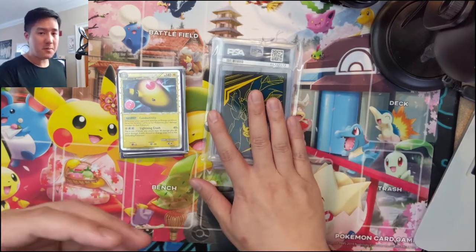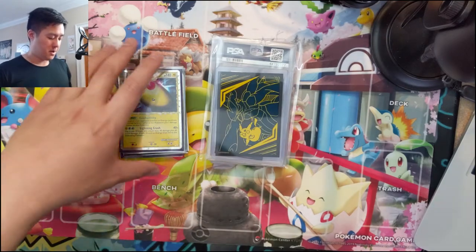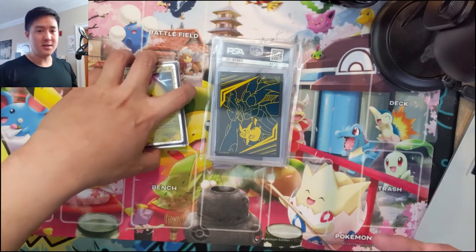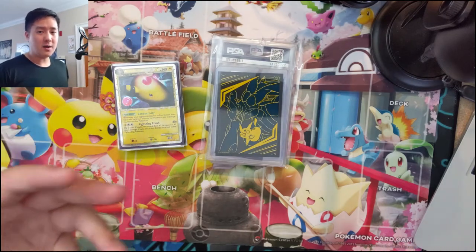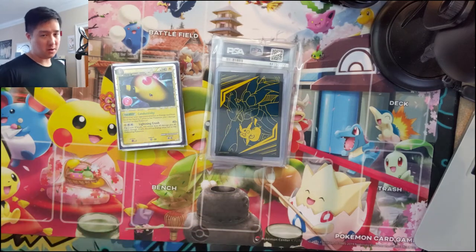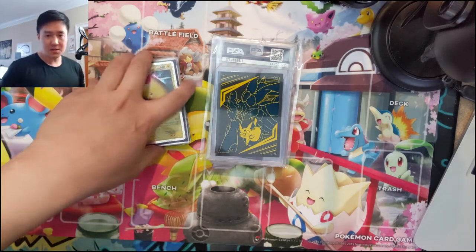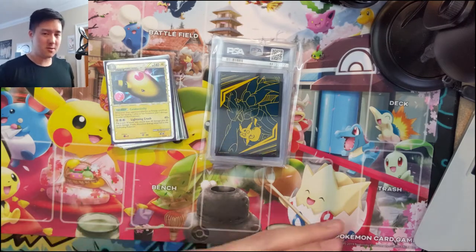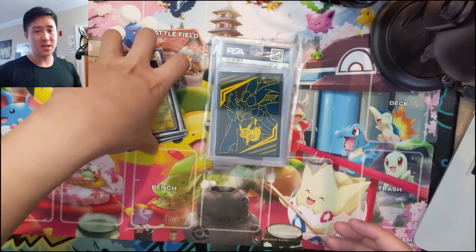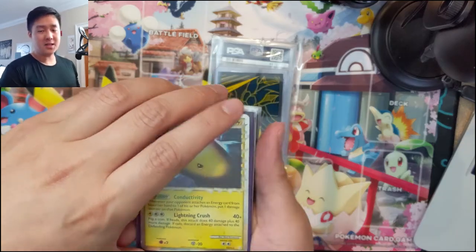So I've kind of changed strategy to just finish up some binder collections, pick up some low-hanging fruit, and pick up whatever PSA cards we find along the way at a good price. We'll be focusing on loose cards and presenting them as we complete certain collections. Today we're hitting a specific collection — the HeartGold SoulSilver era, which I really missed the first time around.